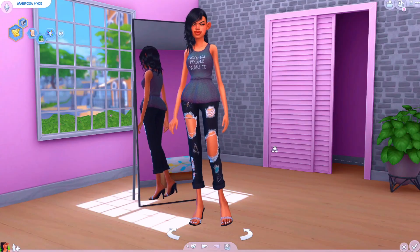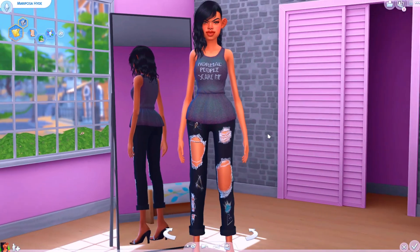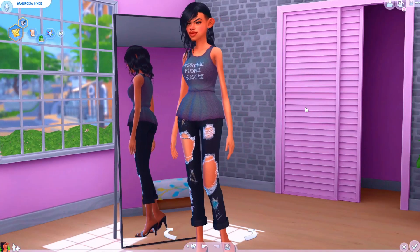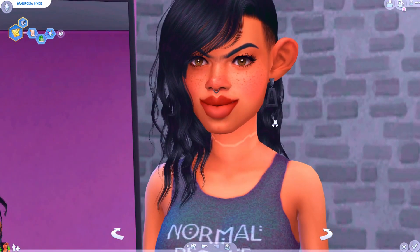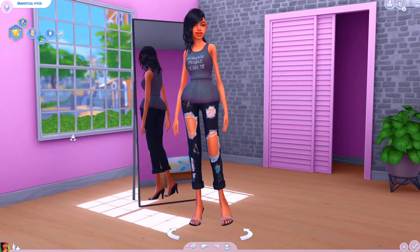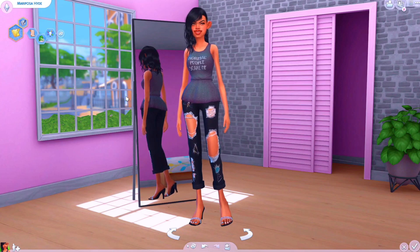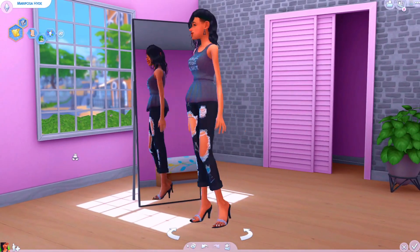Hey guys, Pixie Simster here, welcome back to a new video! I'm going to be doing the 'Breed Out the Ugly' or 'Breed Out the Weird' challenge — I've seen it called lots of different things. Basically you take an ugly, or quote-unquote ugly, sim — I think mine is more on the weird side, like very unique looking — and you breed them, then breed their children for up to 10 generations until the sim comes out looking normal.